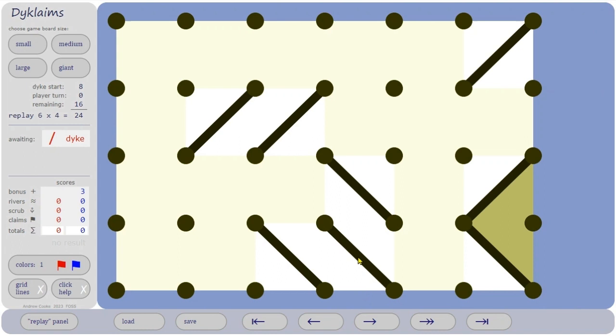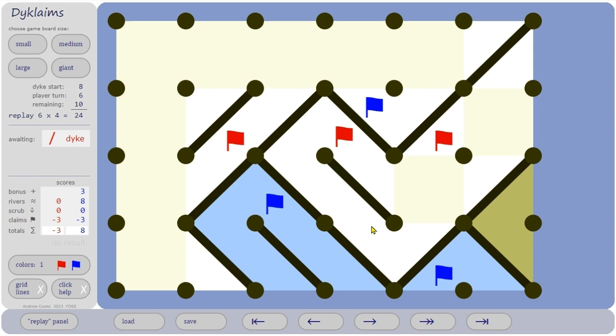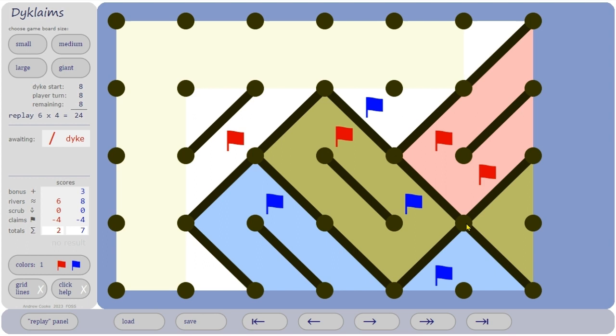Here's a 6 by 4 game — this could be called 'don't get cut off from the sea.' Red starts; blue can grab a river there. Red's looking quite strong, but red can see he's in danger of getting cut off. Red desperately puts a dike here but blue cuts him off, puts another claim in there — so that isn't scrub, it's just desert. Red has lost 8 potential river points there by getting cut off from the sea.